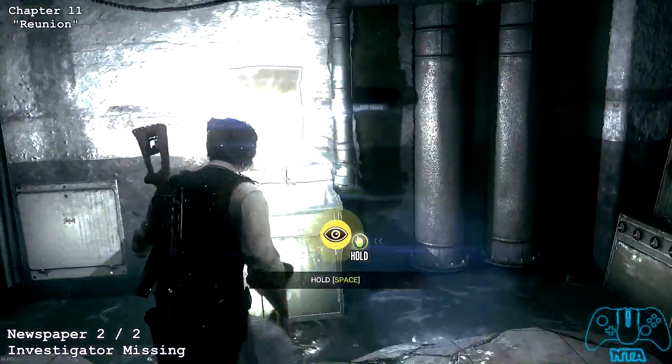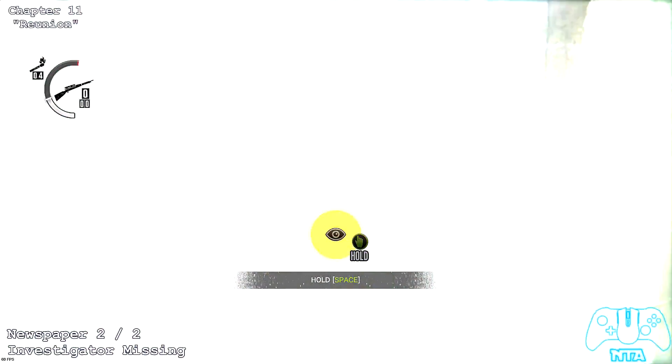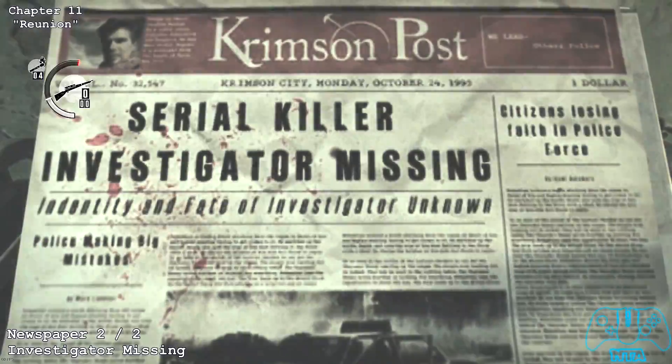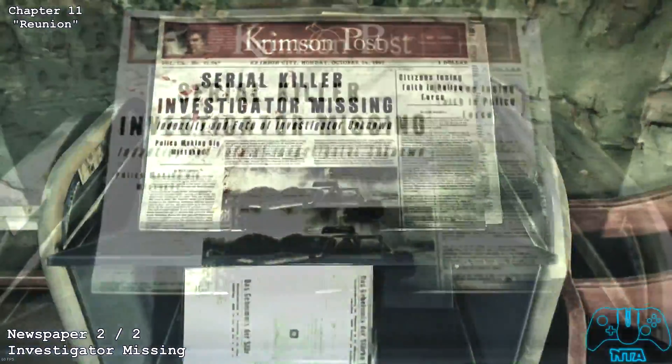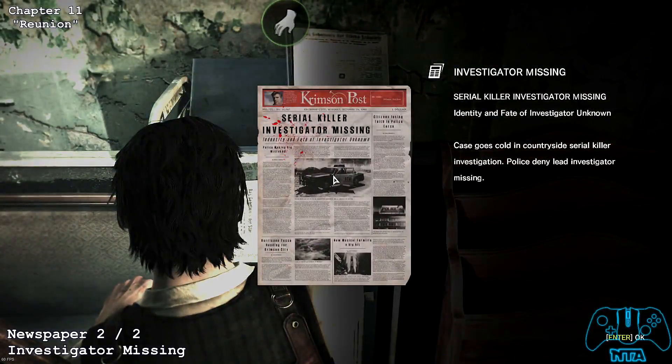Now we need to go into the hospital once again and go back to that rack to find newspaper two of two. This newspaper is pretty much given to you because you are standing right in front of it — just make sure you pick it up to get credit.